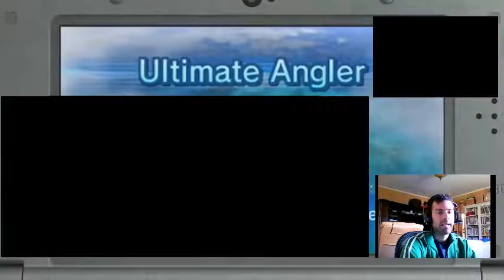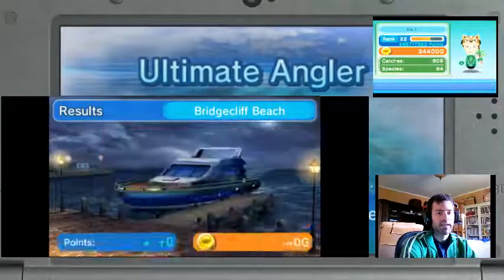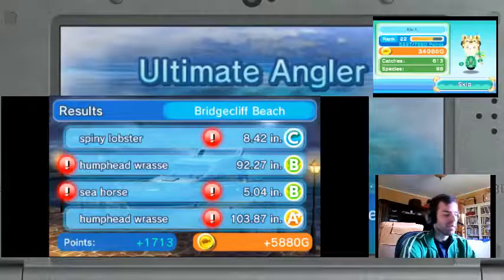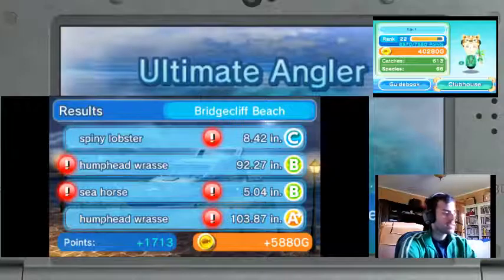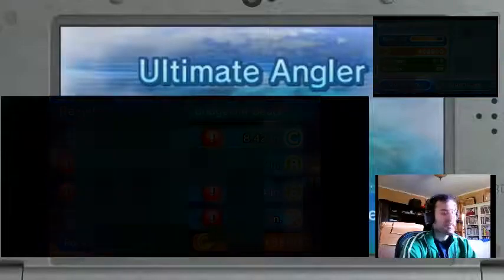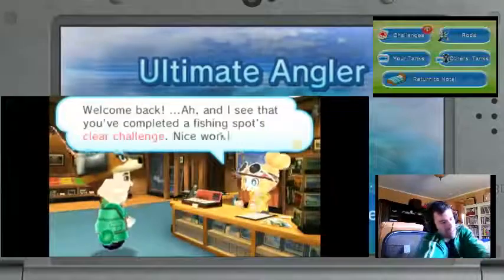So we get an A-plus rank, which is great. I don't know if the A-plus rank is any higher — it never tells you if A-plus gets you more money. I didn't think I was gonna get a rank up. So: Spiny Lobster, hump head, another hump head, and then a seahorse. Great, we got the things that you need to get.